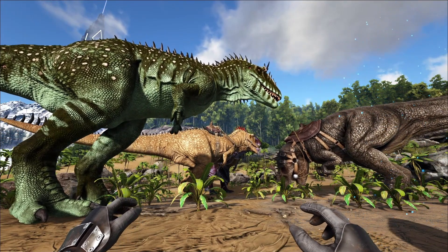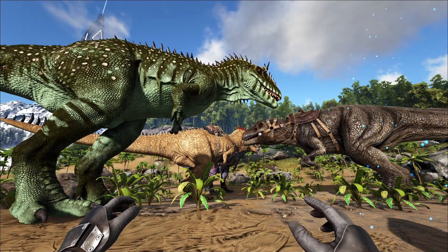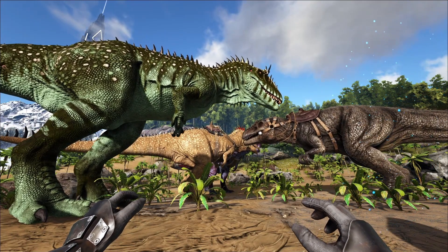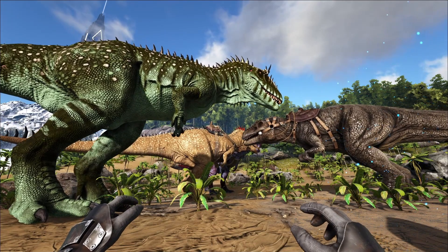It's a gigantic Giga competitor and it is spawning on all maps where Giga spawns, since they share the spawn container of the Giga. So if you don't have any on your server right now, make sure that you kill all the Gigas to make space for the Carchars to spawn.